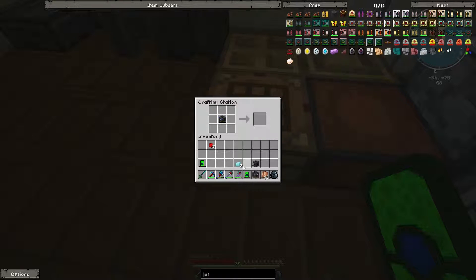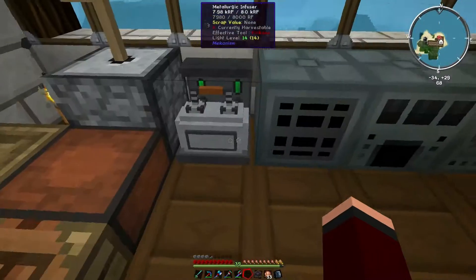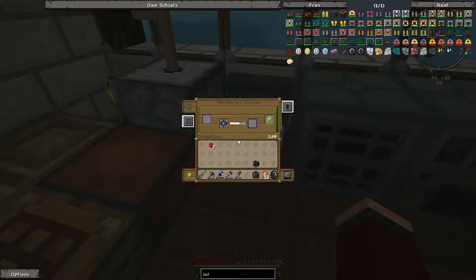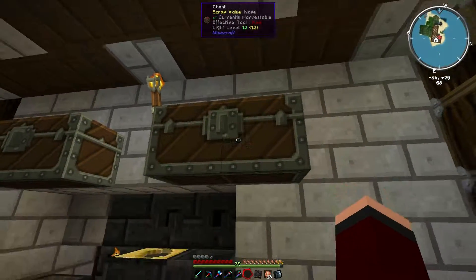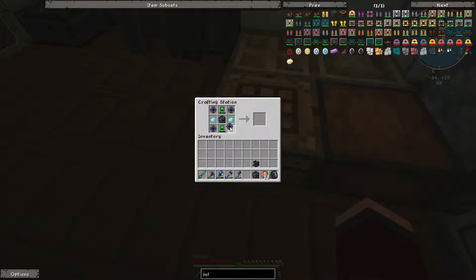And now for the final stage — the ultimate energy cube. We have two diamonds on either side, the light glass energy tablets up top and bottom, and we have these atomic alloys. Once we have four of those, we'll just fill up the remaining spaces. And then — yay! Atomic alloy in, and ultimate energy cube made.